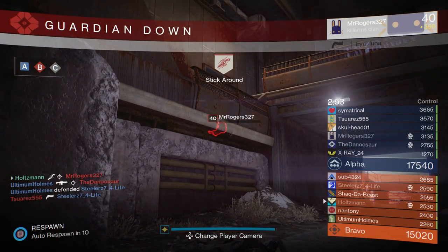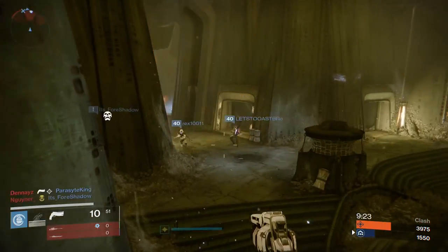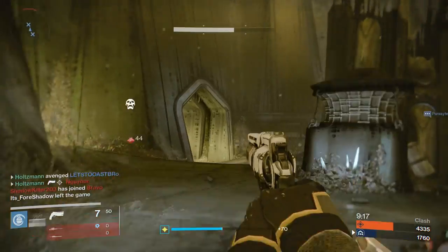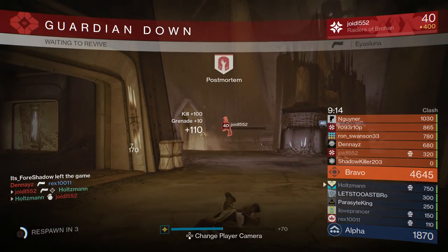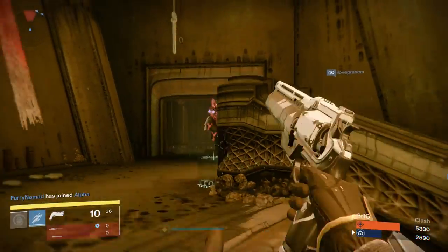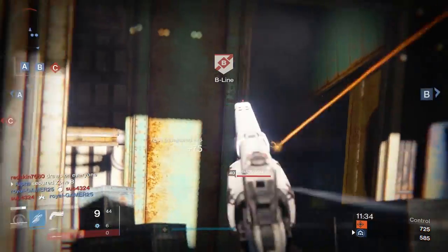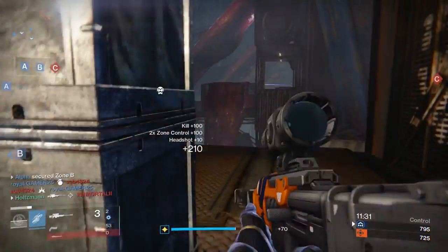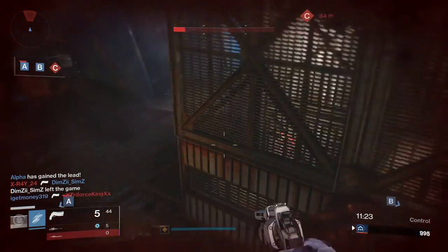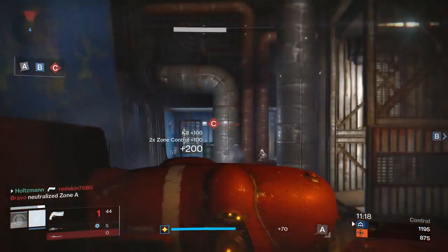The high equip speed with Quickdraw is also something worth noting in this mostly primary meta. The next handcannon at the number 4 spot is the Hunter-exclusive Ace of Spades. I'm probably going to get a bit of flack for placing this close to the bottom, but hear me out. There are two main reasons this isn't rated higher. First, the middle column perks — it has Reinforced Barrel instead of Rifled Barrel. The reduction in stability, while not huge, makes it difficult to take advantage of the maximum rate of fire of the gun. It would be cool if that was changed to Rifled Barrel — then you'd have an interesting choice between a solid stability bump without range from Perfect Balance, or keeping the stability and losing some reload for a range increase from Rifled Barrel.